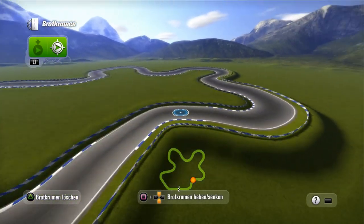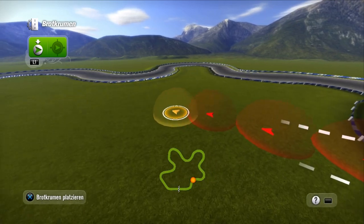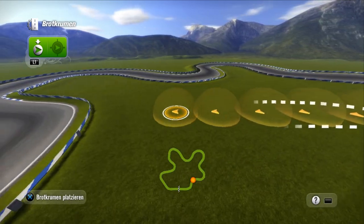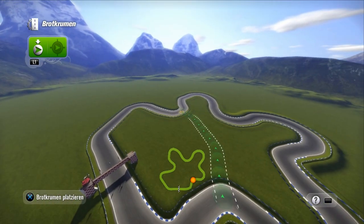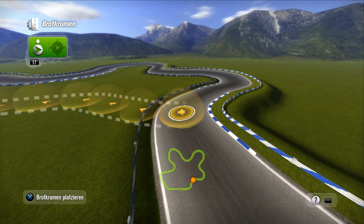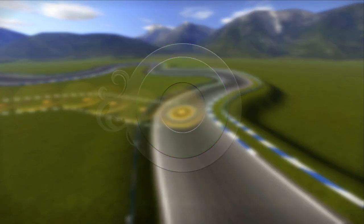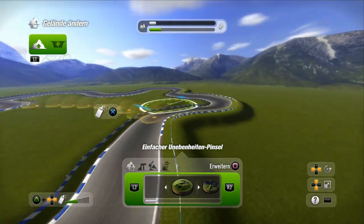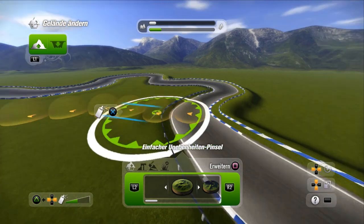I was on some wiki and I found out that you can do a glitch here. So you see I'm laying a breadcrumb — with breadcrumbs you start on the road, place a little trail of breadcrumbs, and end on another road. This trick allows you to start a breadcrumb from a breadcrumb and finish it on a breadcrumb.